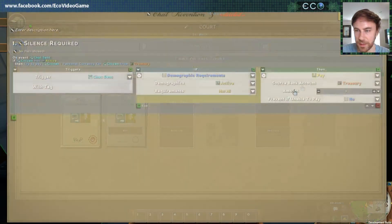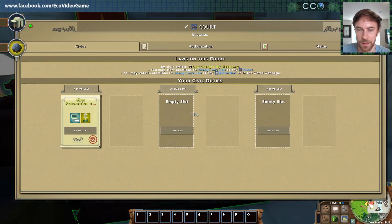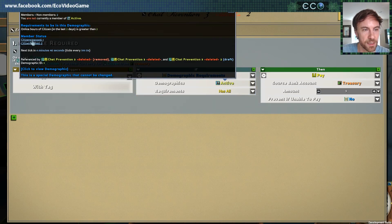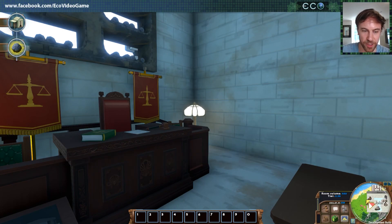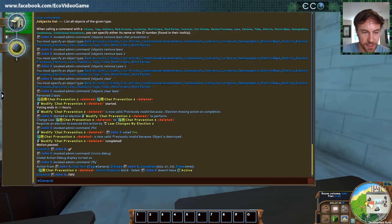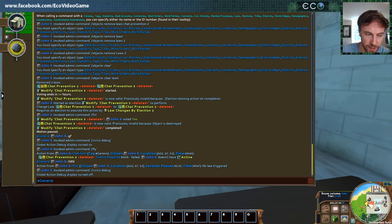Chat prevention 3 has demographic active. Am I in that demographic? I am — but I'm not yet active, so you can see this law is not taking effect. One of the things we made for admins and developers is a debug command for law — you do 'civics debug' and now it will show you everything that happens. If I send a chat, you can see in the debug: an action from John K, chat sent had these properties, it was prevented because block 1 failed — John doesn't have 'active'. So if you're experimenting with a new system you can turn this on and really get details about how it's doing these things — it's really like a programming interface.